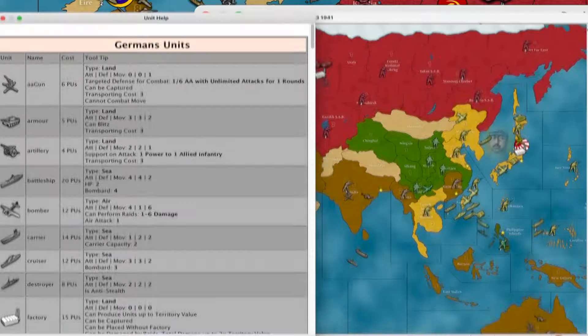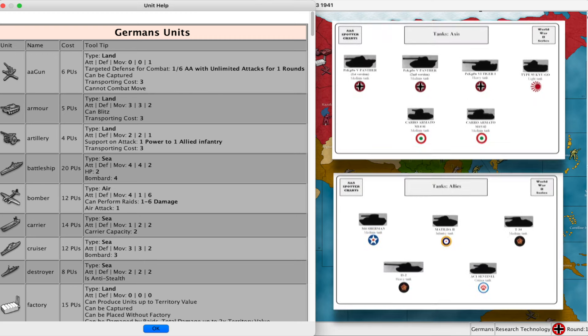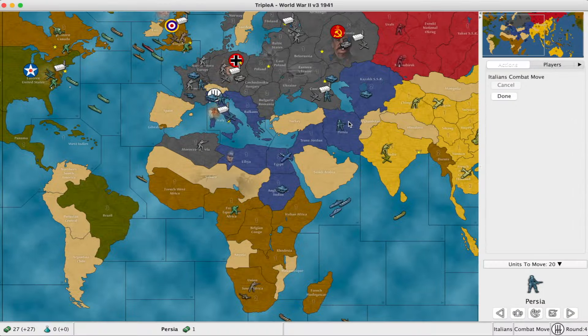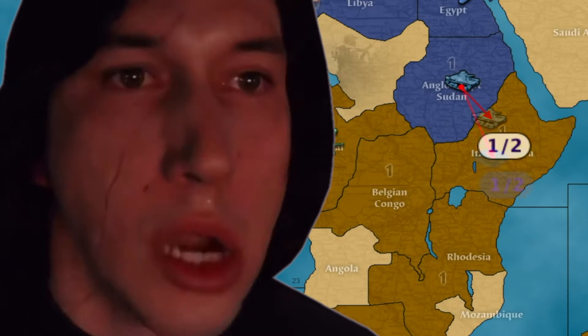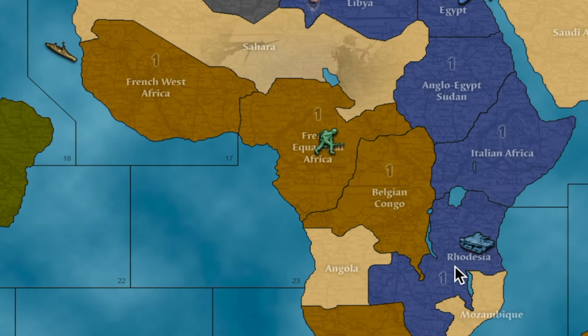So let's take a look at the units. Starting off, we have anti-aircraft guns that are stationary and fire at any aircraft that attack the territory they sit upon — for every aircraft attacking, you roll one or less. Next we have the tank, which attacks or defends with three or less and can move two territories. Tanks also possess the ability to blitz: if an enemy controls a territory but has no units on it, a tank can take that territory and then move again to take another.